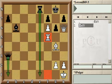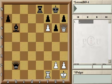Let's move on to another similar example but with different patterns. We know the threat — the white queen is about to move to g7. We cannot guard that square easily. The black bishop is too far away from f8, and so is the black queen. Try to find the correct answer on your own before listening further.